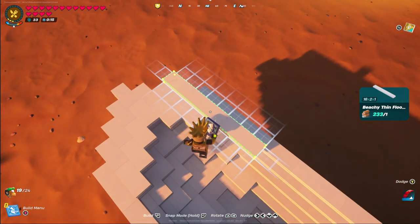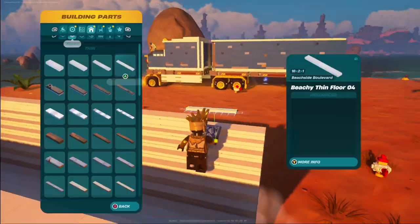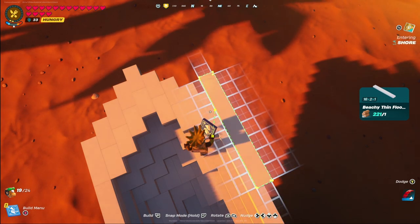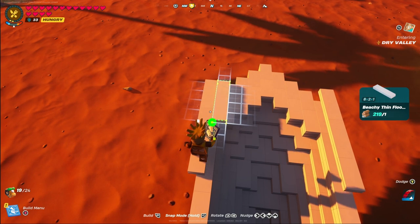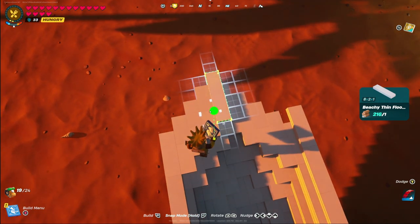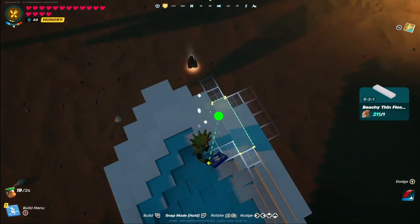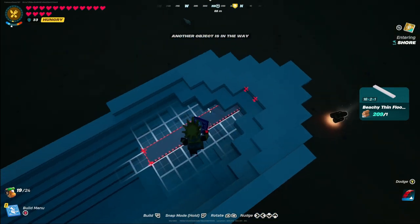Drop down and make sure all those pieces are lined up as intended, then make our way back on top of the boat where we're going to start building layers moving back towards the rear. Once you've checked the front end, go back to the 16x2x1 thin floor pieces and line these up as well. This next part is also going to be another double stack — but rather than putting them right on top of the ones below, we're going to follow the same nudge-forward-two and out-one pattern we've been doing throughout this entire video.